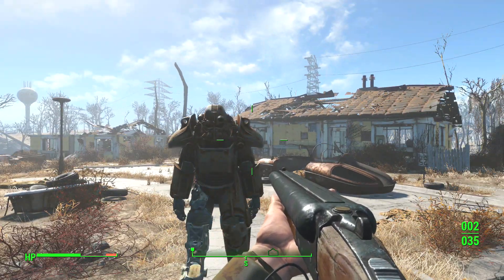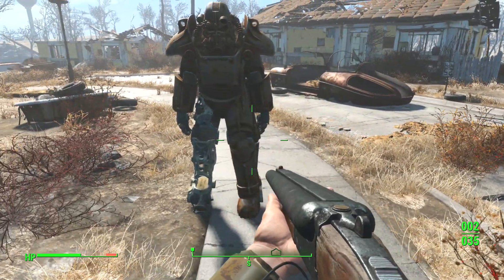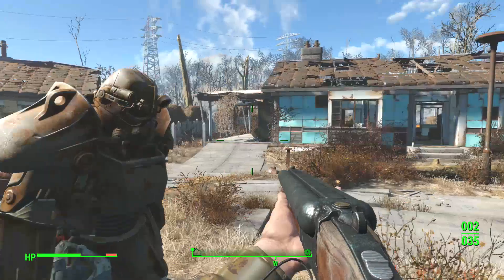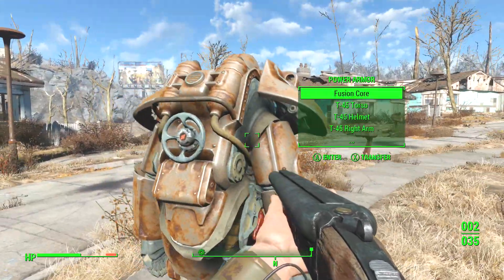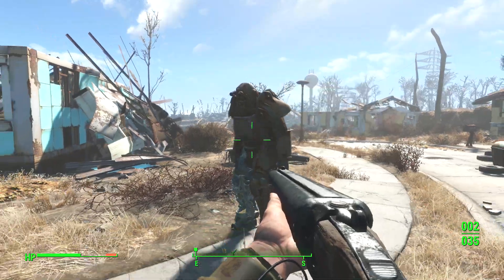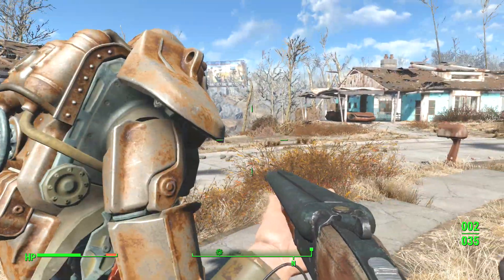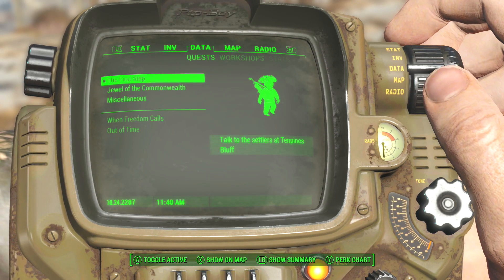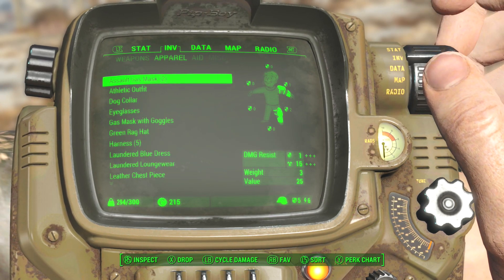One of the things with the power armor that I noticed was a bit frustrating is you lose the ability to use it when you run out of the fusion core. I have a regenerated fusion core in here, but not a lot of people know where to get fusion cores from. When you complete the first few missions you're given what I thought was the fusion core abilities, but it actually isn't.